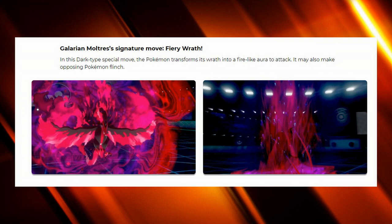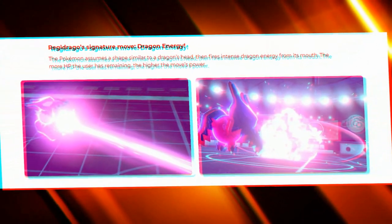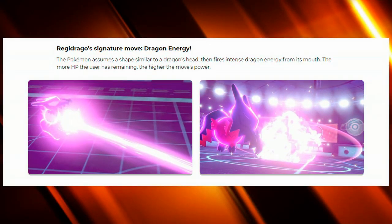Now we come to the meat of the updates — the new Regis: Regidrago and Regieleki. Both have really interesting signature moves. Regidrago gets Dragon Energy, which is basically a Water Spout for Dragon-type STAB.